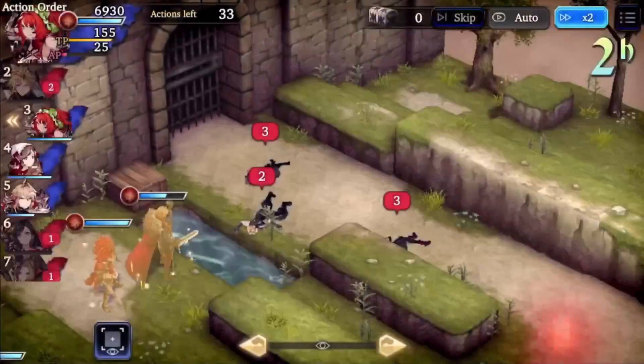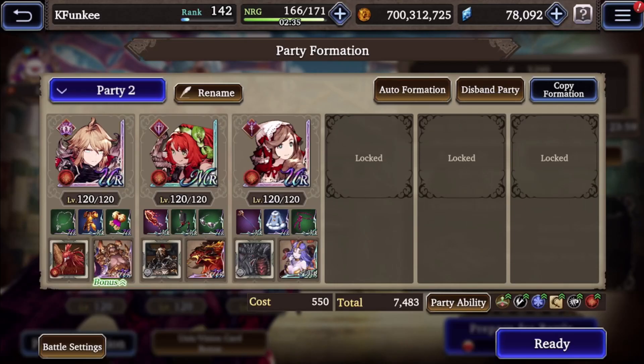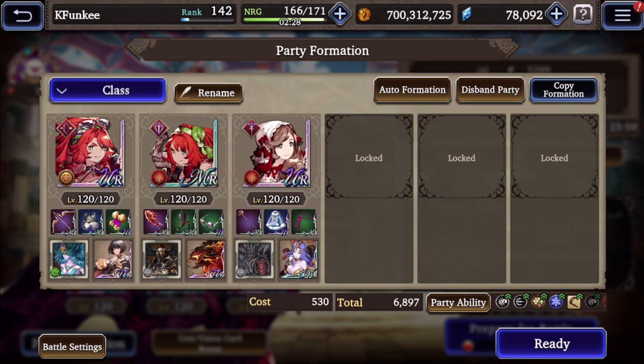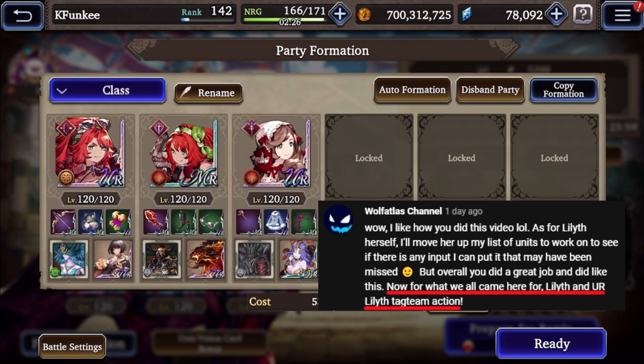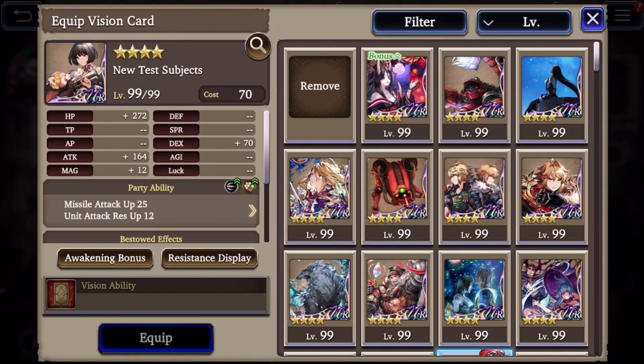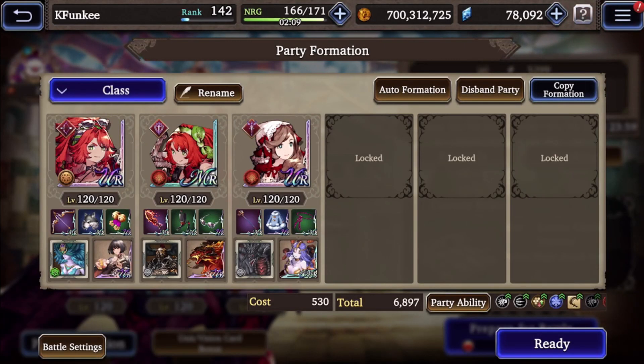Now let's go back to the game to show the other formation — the Summer Lilith ranged attack formation. She has Tetrasulfid for range attack or missile attack up, and she has the Lucia VC which gives missile attack up and unit attack resistance up to regular Lilith. Let's jump into that video and see what happens.